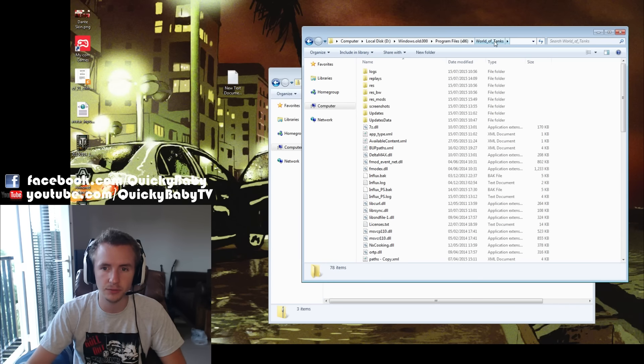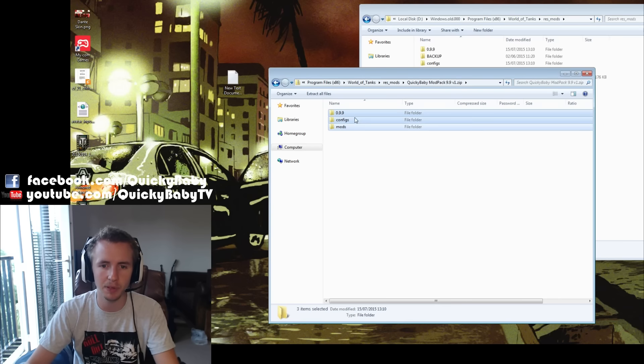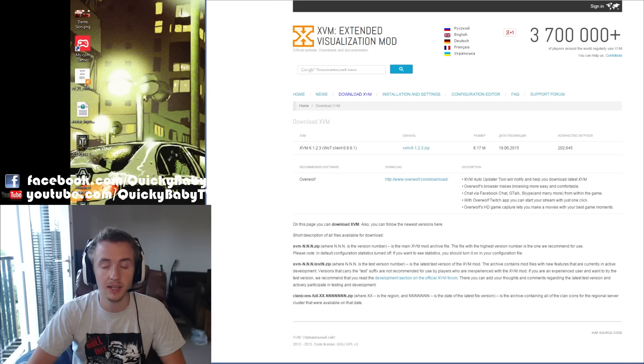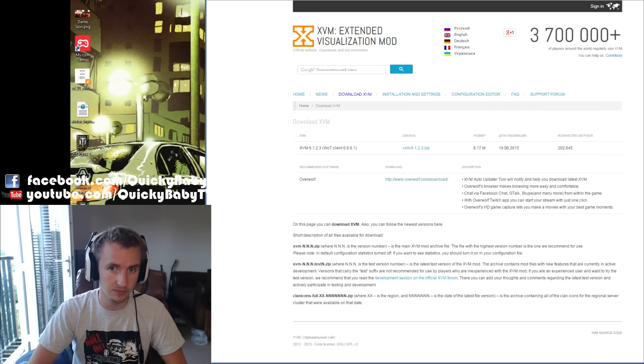Then you want to navigate to your World of Tanks folder — for me that's in Program Files x86. Open up the Res Mods folder and simply copy-paste the 0.9.9, the configs, and the mods folder from the zip file into your Res Mods folder. Next, if you want to use the statistics in this modpack, you have to activate your World of Tanks account on modxvm.com.